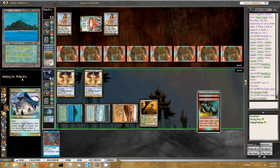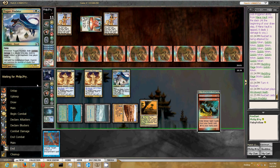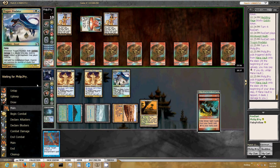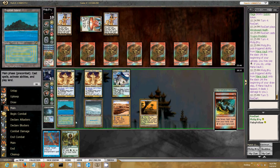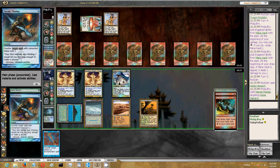Trigon Predator. It's going to be a 10-power swing. I still have the Annul up. He's not going to attack this time. I have a Noble Hierarch - I'm going to cast that. He's got a Mental Misstep. Fair enough.